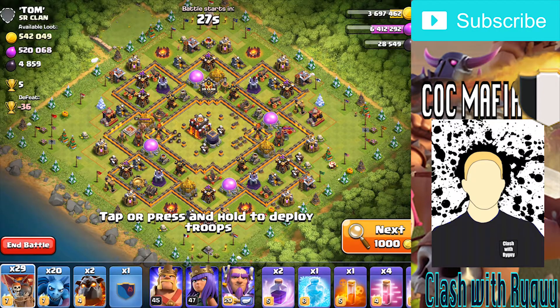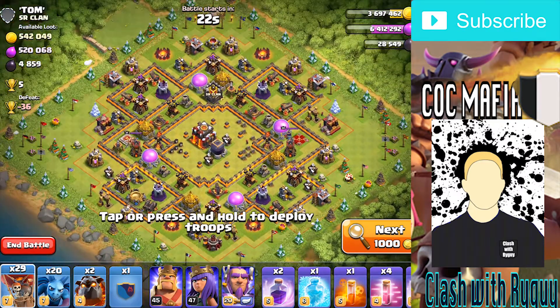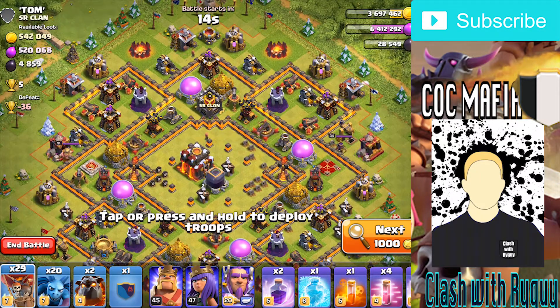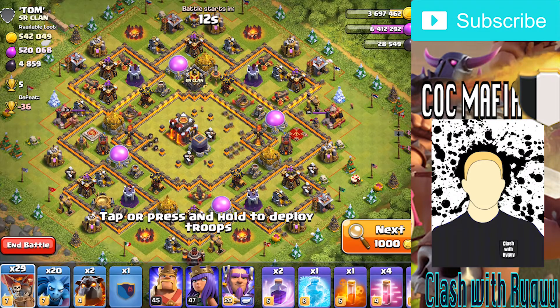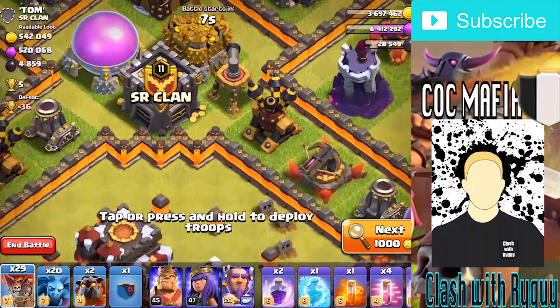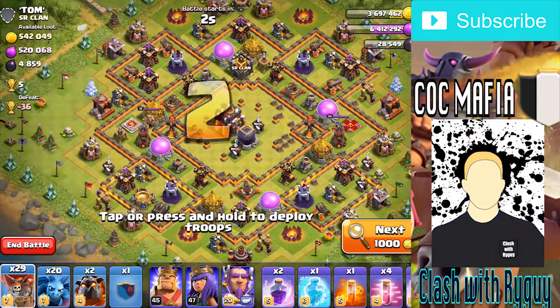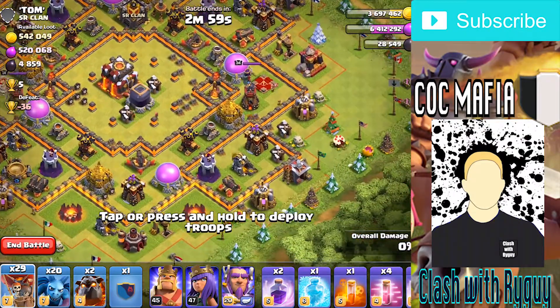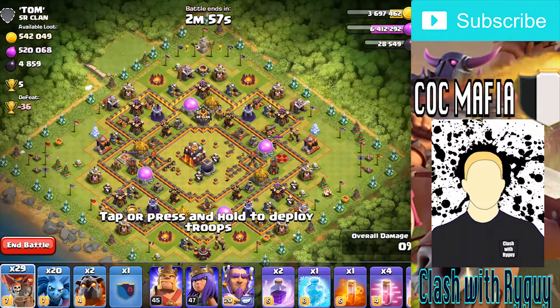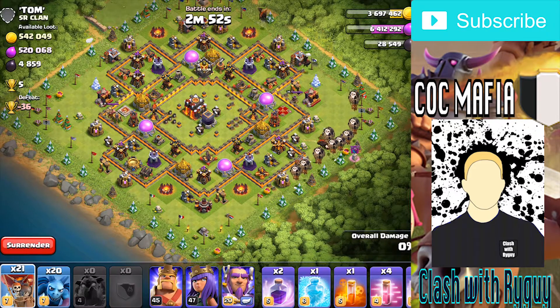This is the first base I found - beautiful loot, Town Hall 10. Gold storages, elixir storages, and dark elixir are all pretty full for a Town Hall 10. He's a max Town Hall 10. The air sweeper is north right here, and the other air sweeper is down here. The best place to attack from is going to be from over here on this side because the queen is right here.